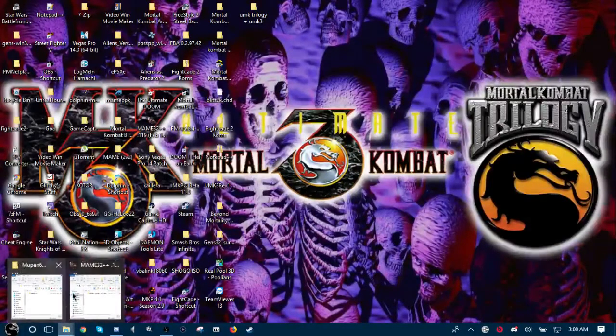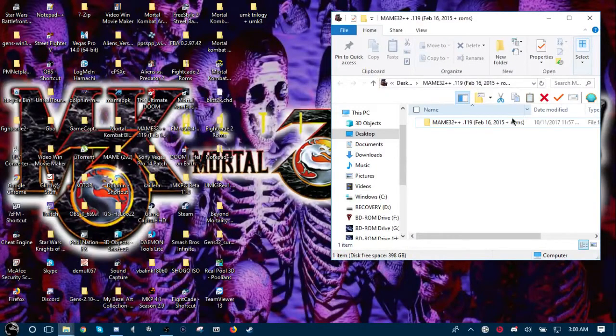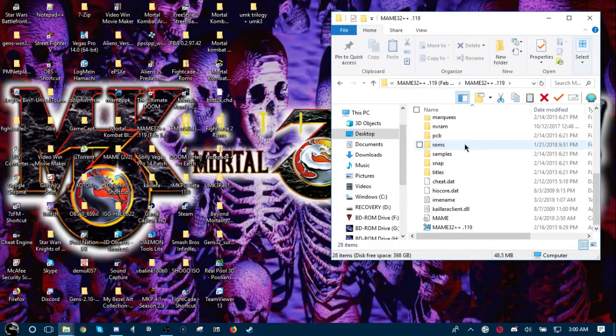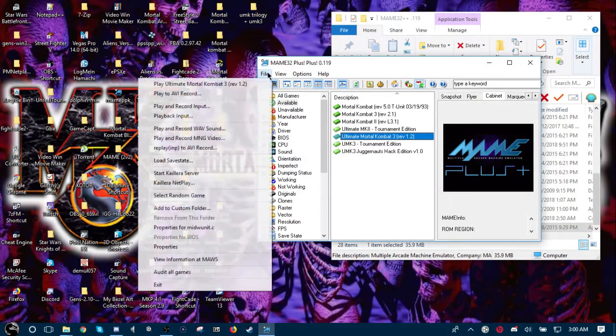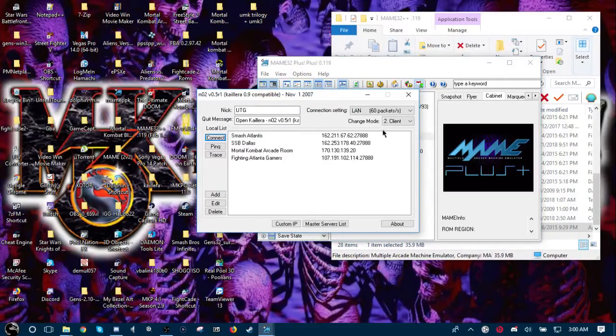If you wanted to play on MAME, you open up the folder and load up the emulator first. You go to File, then go to Kaillera Netplay. After that, if you just wanted to do a one-on-one, you switch the change mode to P2P, which is basically one-on-one — player to player, or peer to peer.